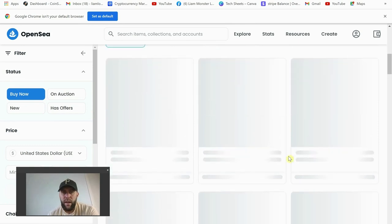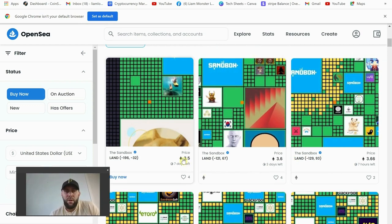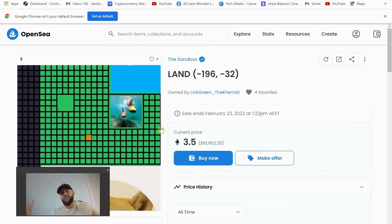I sort of like buying from OpenSea a little bit better because you've got all these filters. If it's red it means it's on auction, so let's go to Buy Now and have a look. This is my first drawback with Sandbox: as retail users, the cheapest plot of land you can buy in Sandbox is 3.5 Ethereum, which is ten thousand nine hundred dollars. It's too much for the average player — that's an absurd amount of money to the average person.